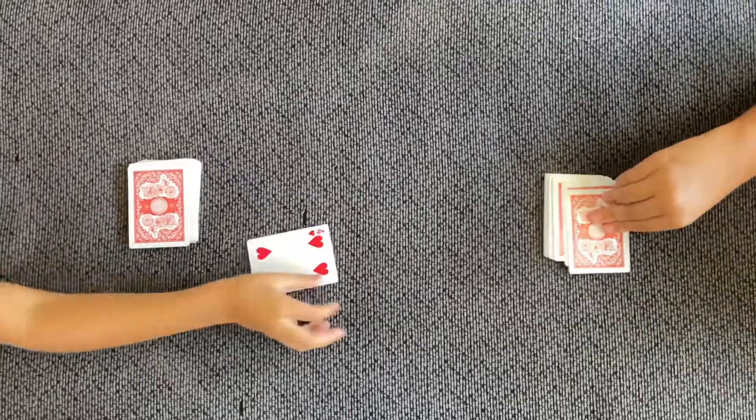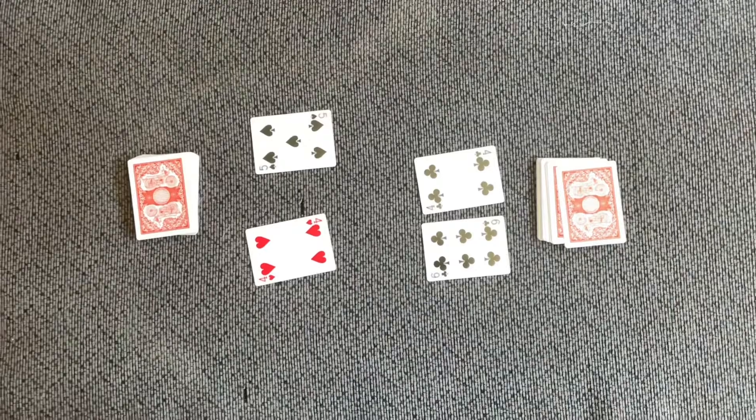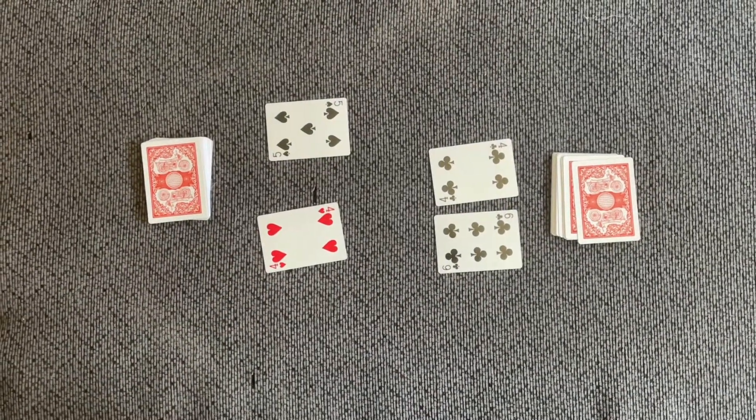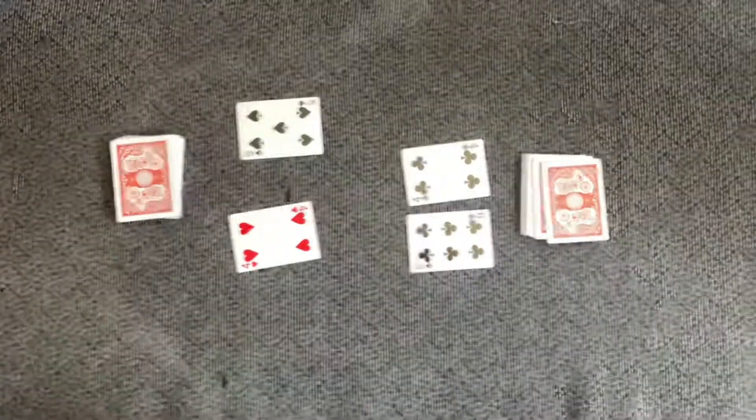Flip your first two cards over. Over on the left side we see a four and a five, so that's four times five. What's the answer to that? Twenty.